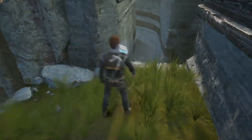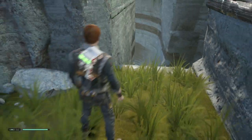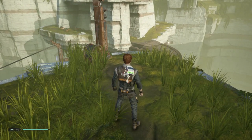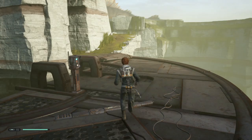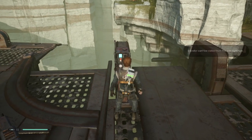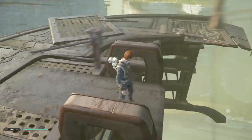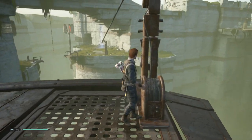There seems to be a path leading downwards. Let's see which one it is — obviously not this one. Let me head down there and check. Another path but it's not working properly and I don't know how deep it is. I don't want to jump there because I know I'm going to die. Let's use a zip line.